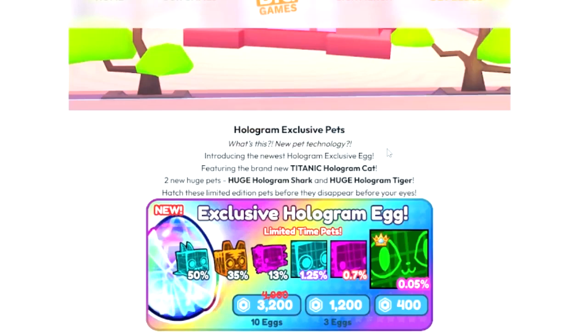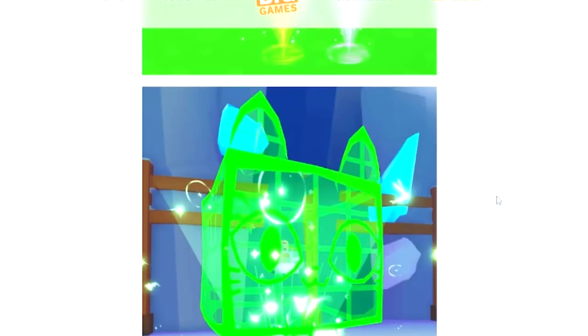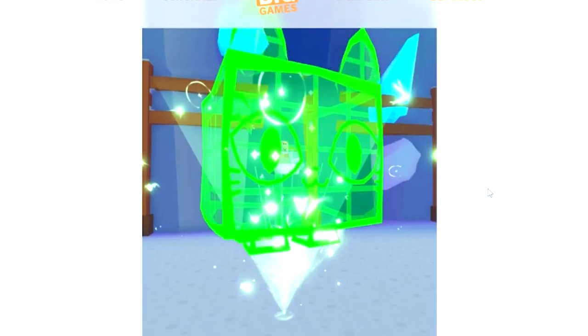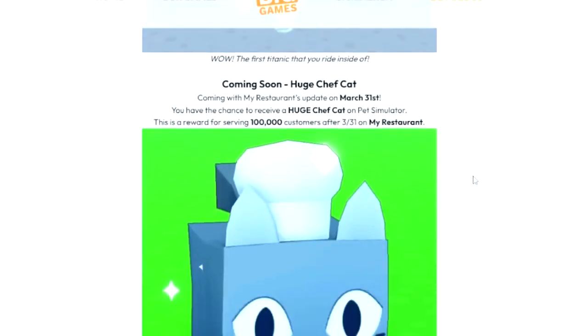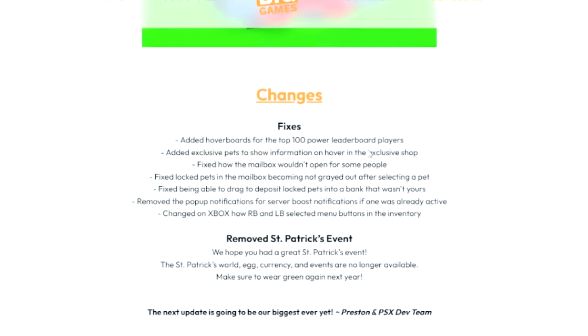We've got a new exclusive egg but I cannot open it because the game is broken. The new holographic pets look amazing, and we do have another titanic — this one looks really cool since you get to sit inside of it. We actually have a crossover event with My Restaurant. Some of you guys may remember that game from 2020. If you serve 100,000 customers in that game you'll actually get a huge chef cat, which is pretty freaking cool. I'm definitely gonna be trying to get that next Saturday.